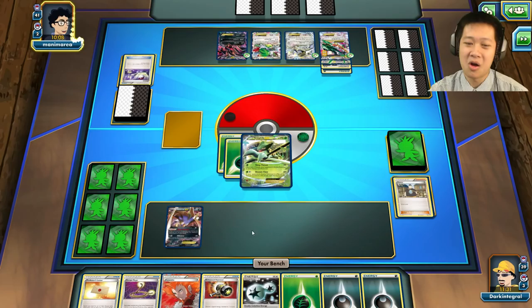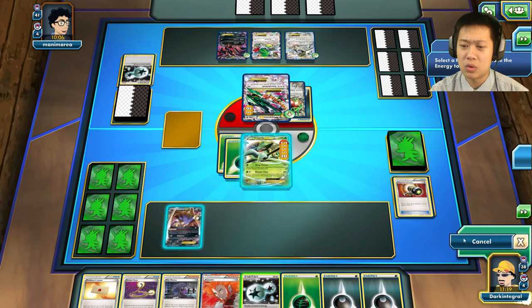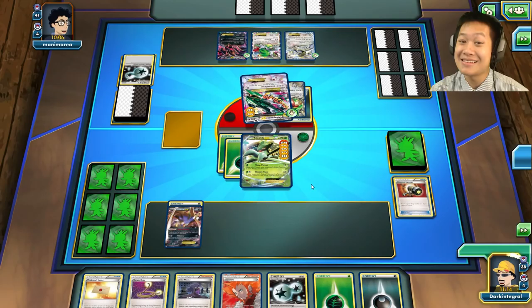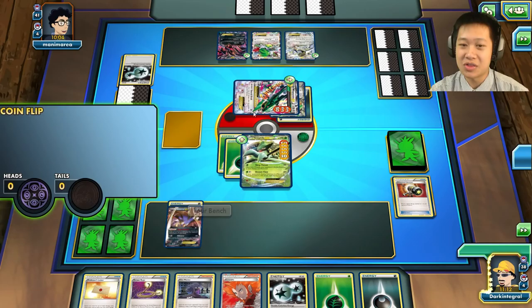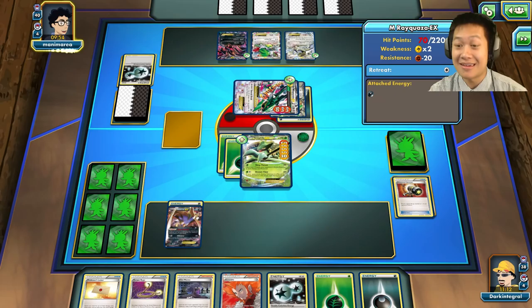He brought out a Robo Substitute — quite a combo, but that would lose bench space. I have a plan: use the Enhanced Hammer. If he doesn't have a Double Colorless Energy, he's in a bad position. I've learned my lesson — put a regular energy on, put you to sleep, go back to sleep, and use Unseen Claw for 130 damage. Still asleep — sleep away, Mega Rayquaza.